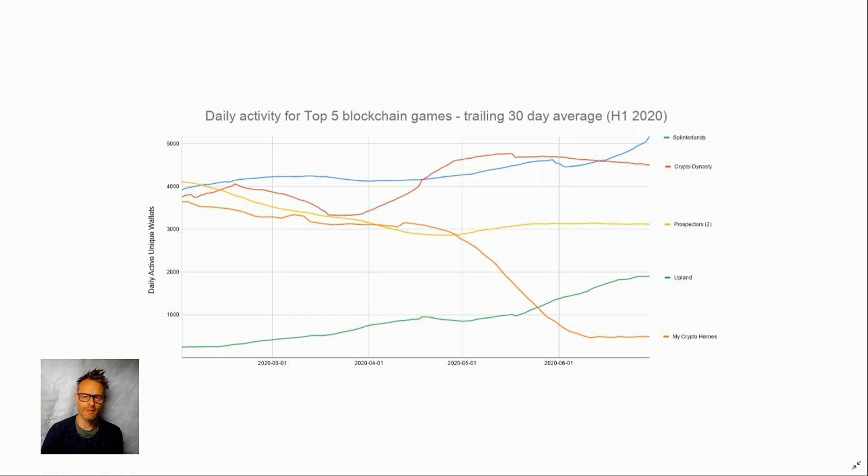Splinterlands has been pretty steady and then shows a very strong uptick. On the 1st of June it transitioned from the Steem blockchain to the Hive blockchain — there's a little decrease during this transition, but as soon as it hit Hive it saw quite strong growth. I think there are two reasons: people who played previously are re-engaging, thinking 'let's try it on Hive,' and also because Splinterlands is now clearly the most popular blockchain game and is being marketed as such, attracting people new to blockchain games.